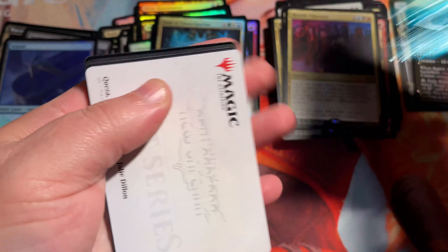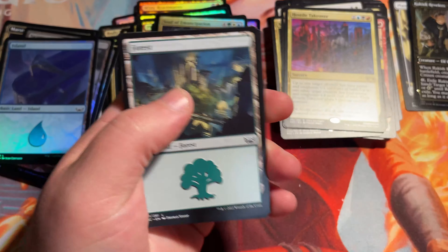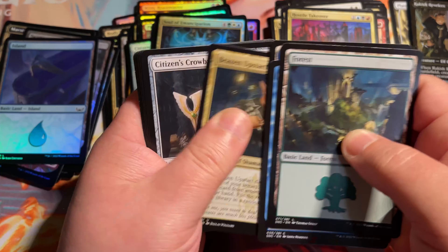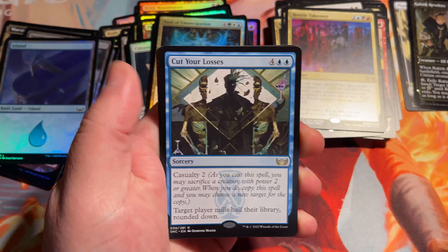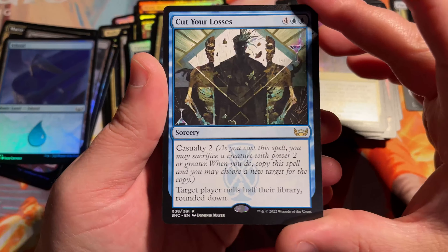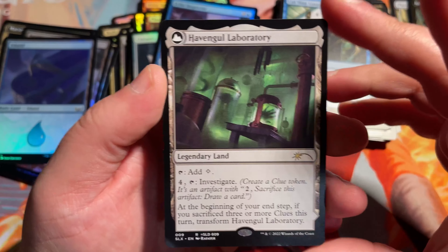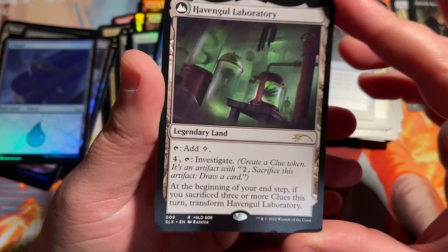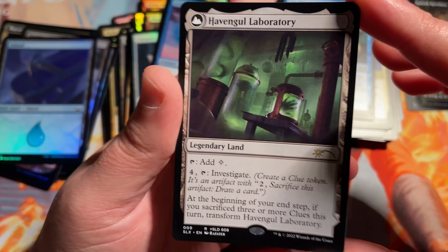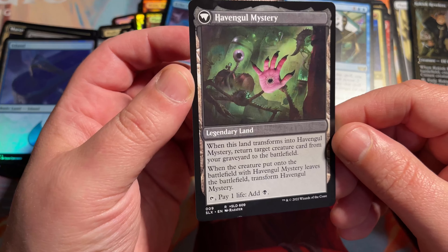I'm going to try not to reveal that back card — see if we can get lucky with a list card. Last pack, let's see what we can get. Cut Your Losses. Is that how we're going to feel with this last pack? Because I'm going to have to cut my losses because it's not going to be anything exciting. That's okay — Echo Inspector. And oh! No, it is something exciting. This is the one I was talking about that we wanted to get — this is the Hawkins Laboratory Stranger Things card, but Havengul Laboratory for the Magic Universe here, which flips into Havengul Mystery.